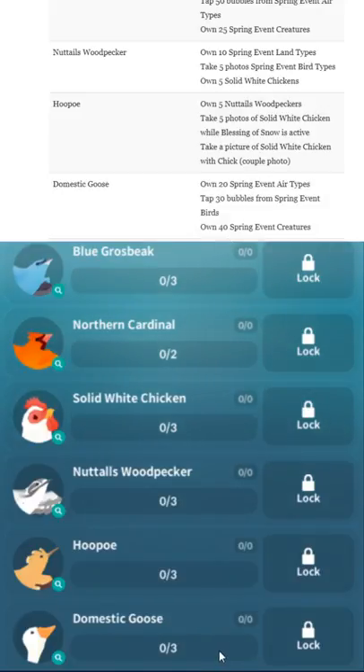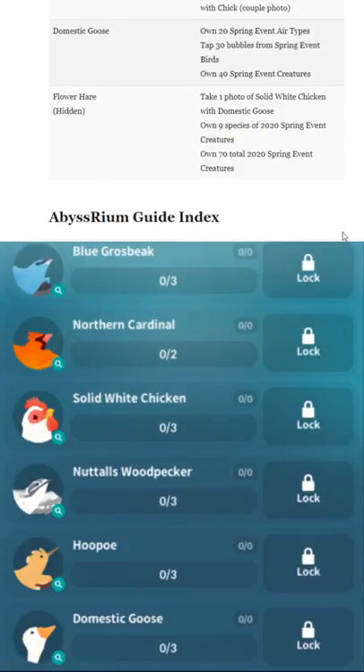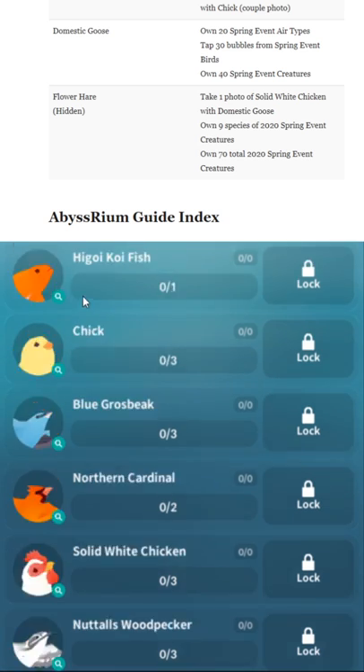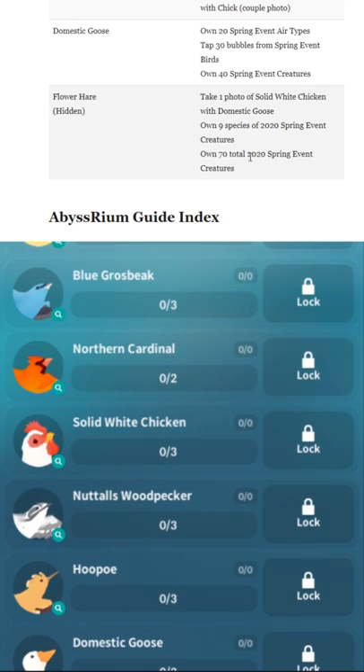Now the Flower Hair, which is hidden. Take one photo of Solid White Chicken with Domestic Goose. Own 9 species of 2020 Spring Event Creatures — that's all of them, just own everything. And own 70 total Spring Event Creatures.